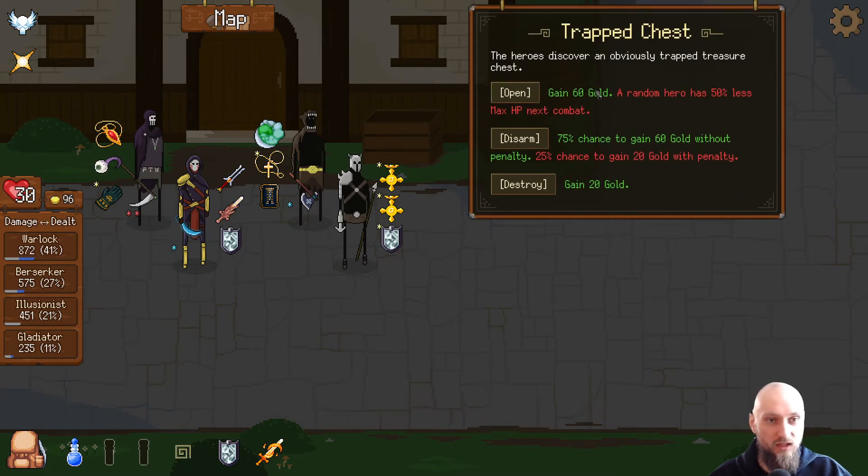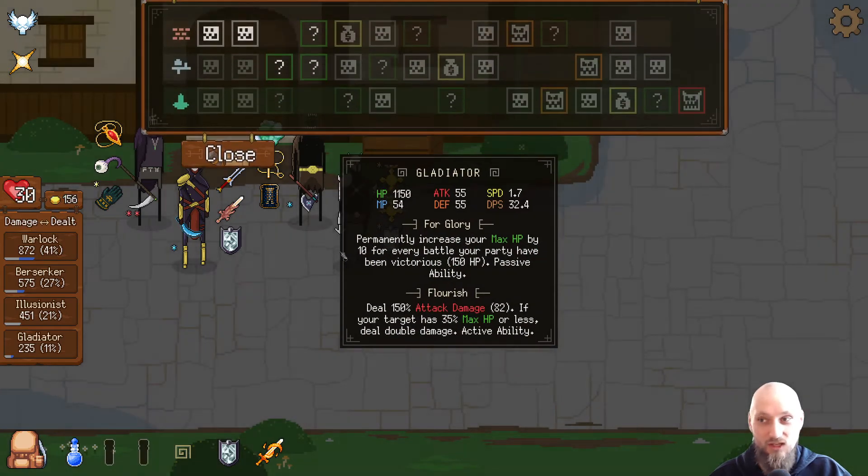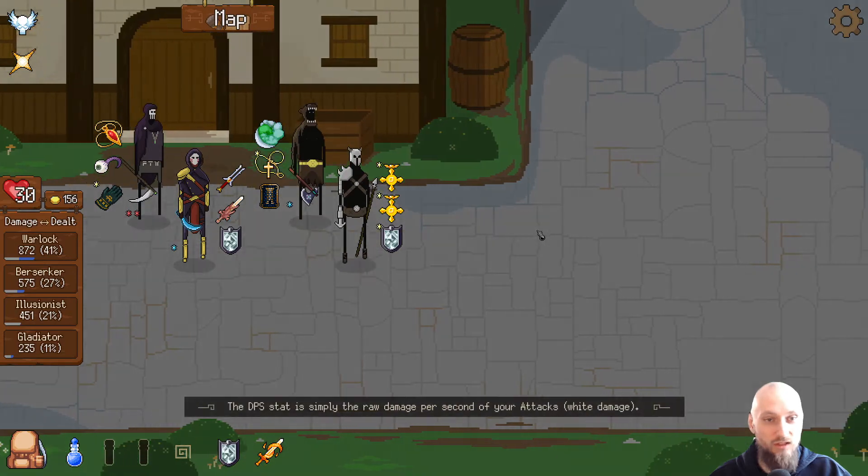Trap chest event: gain 60 gold, a random hero has 50% less max health next combat — 75% chance to gain 60 gold without penalties, 25% chance to gain 20 gold with penalty. That's pretty good. I'm gonna take that chance. The trap was successfully disabled — nice! We just gained gold. That's pretty good.